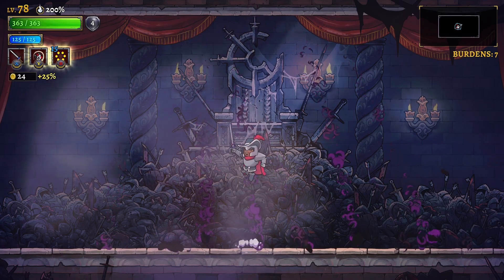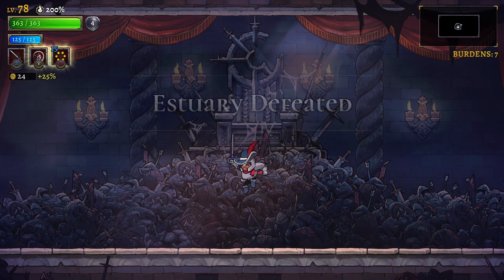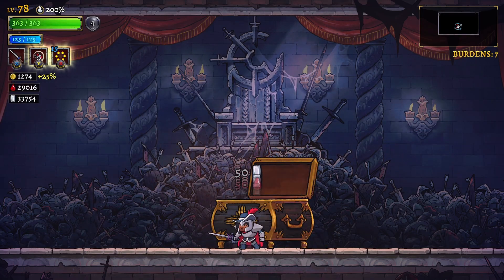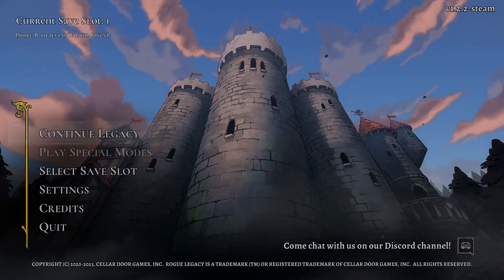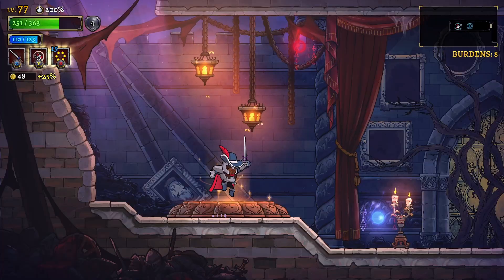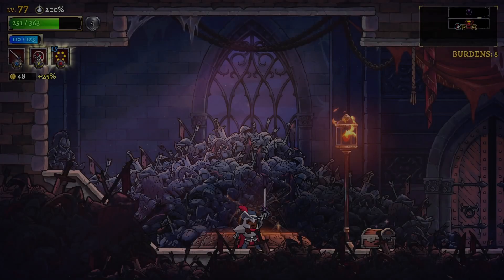Now for the fun one, Lamech Prime. For being the first prime you have access to, this is actually surprisingly more difficult than the other fights hitless. To have any reliable strategy, you will need a good talent or spell to avoid some of the damage. My personal recommendations are Windwall, Shockwave, or Bastion, as they all cover a very large area and deal with all projectiles. But to show you that it can be done without these tools, I chose to use Combat Roll. Shield also works, but the timing is finicky.